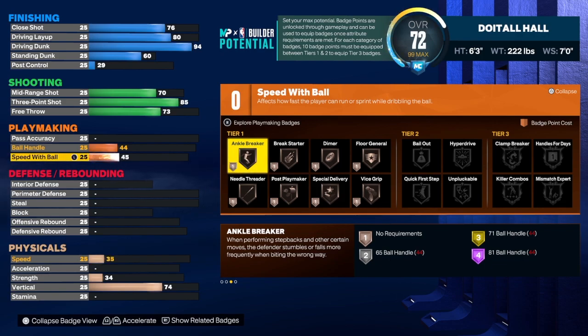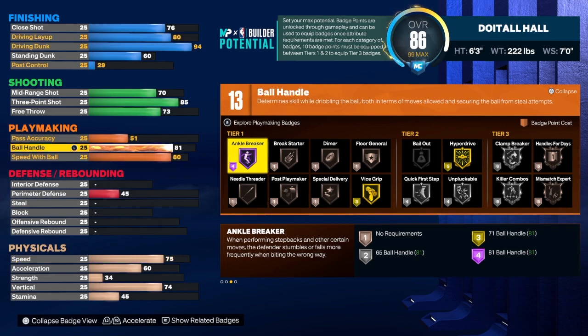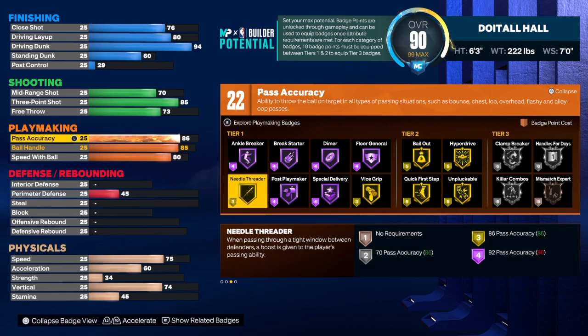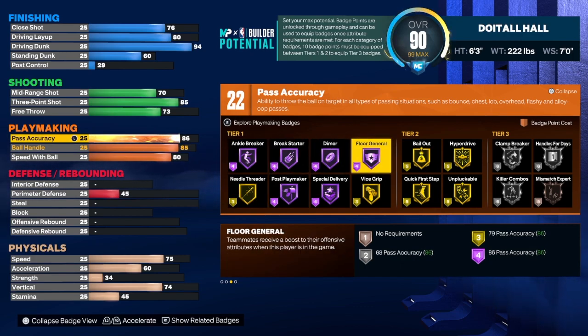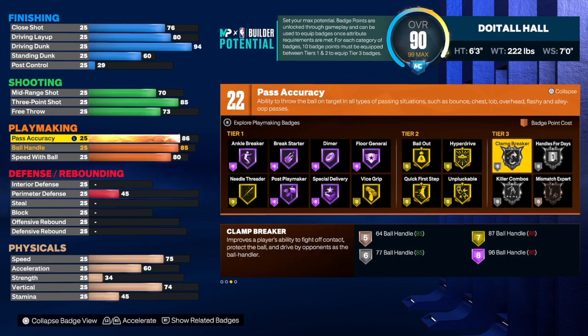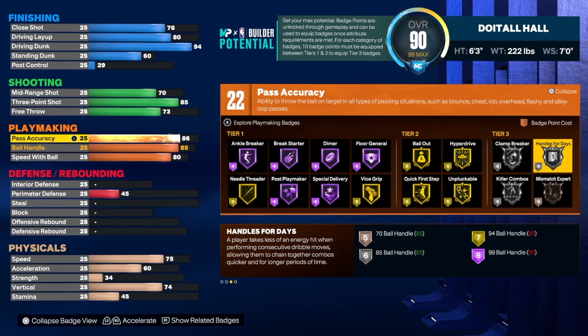The speed bar we're going to get up to an 80. Ball handle we're going to get up to at least an 85 or 86 — 86 gives you an extra badge, so if you want to go that route go ahead, but we'll set it to 85 to get gold quick first step. For pass accuracy, since we want to be the primary ball handler, we're going to get that up to an 86 to get gold needle threader — that's tier one, which costs only three badge points. We get 22 playmaking badges. I would use needle threader, ankle breaker, dimer, tight grip, quick first step, unpluckable, hyperdrive, and clamp breaker.